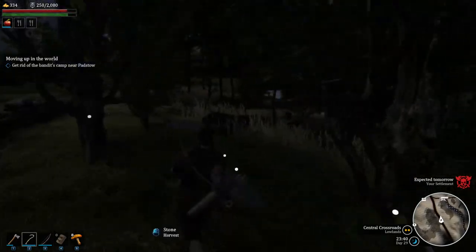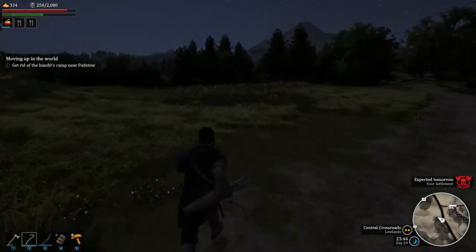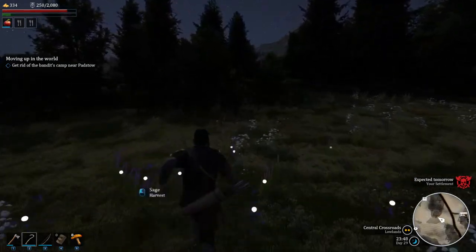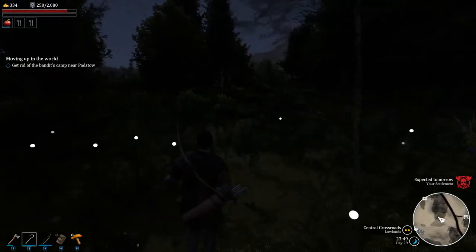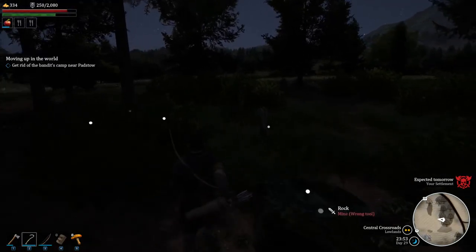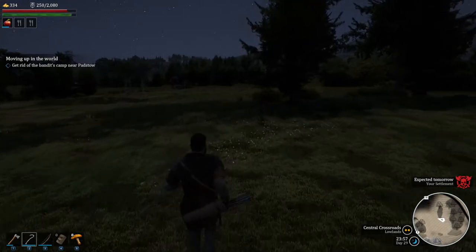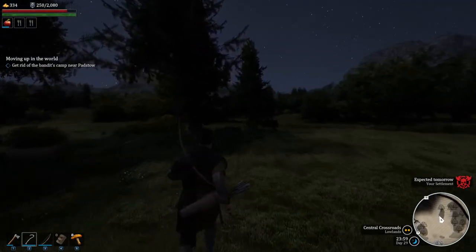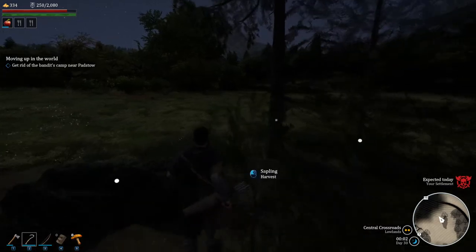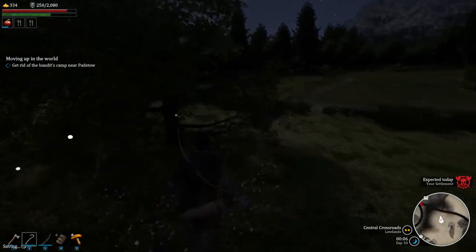Stick around - we have an attack on our settlement due imminently. We're just making our way back there now. It's due tomorrow, which is in like 15 minutes. It says times two - I've never had a times two before, so it's going to be extremely interesting whether we can fend this one off. I think the one thing with defending settlements that's lacking is the ability to put up fences that have gates. They're not really holding anybody out, and from the testing I did, your NPCs couldn't get in or out - they were basically stuck.